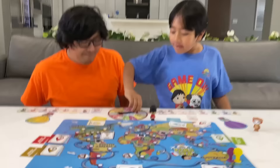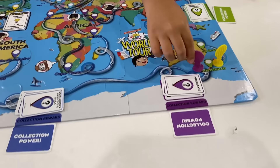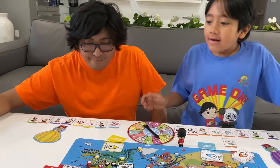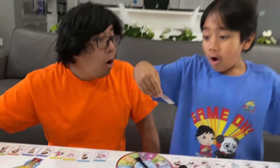Okay, my turn. You got five, Ryan. One, two, three, four, five — I landed on Monongo. So I'm going to get one of these cards. I got Dominican Republic Ryan for three stars.